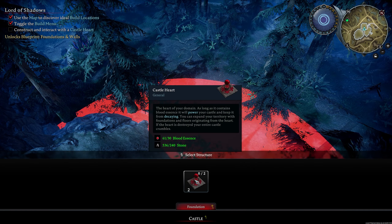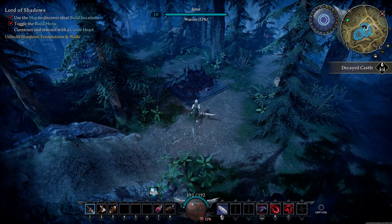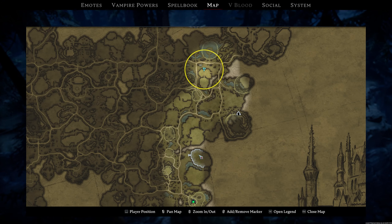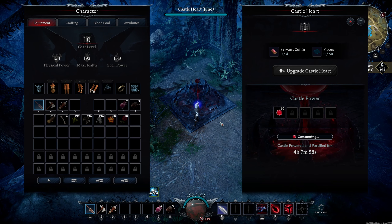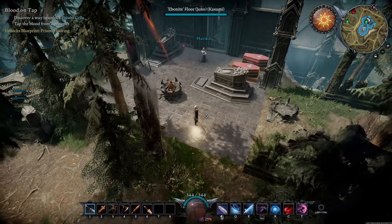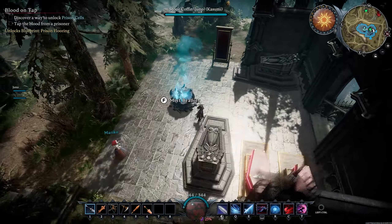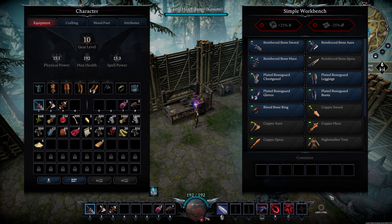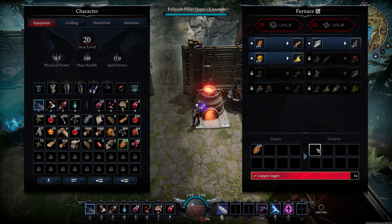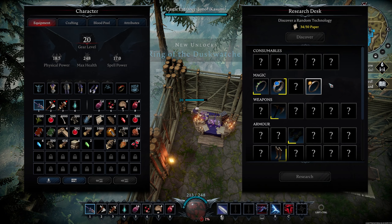One of your earliest objectives is to build a castle heart and claim the territory where you want to build your future base. The world is not procedurally generated, so you'll find designated plots of land around the map where you can build your castle. You can have up to two castles per person, and they can be relocated later. Toss up some walls and a mist brazier to keep your base covered in shadow, and now you've got yourself a humble beginning to what can be a gigantic, sprawling mansion. You've got the perfect space to build machines like a workbench, a sawmill, a grinder, and a furnace, as well as more interesting tools like the research desk, which lets you discover new consumables, new rings, armor, and other useful items.